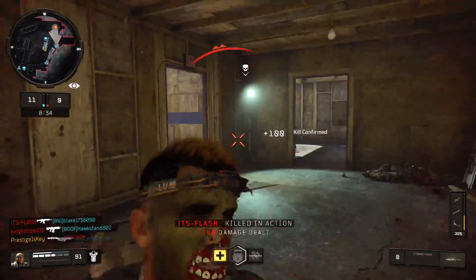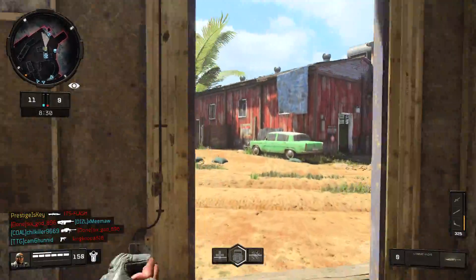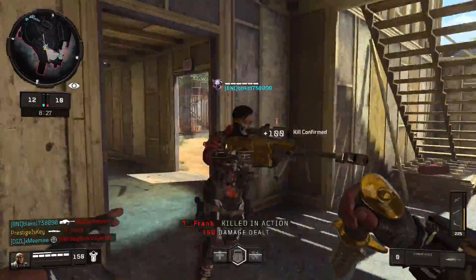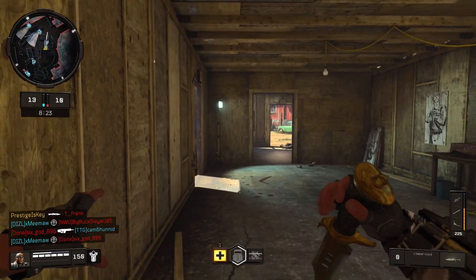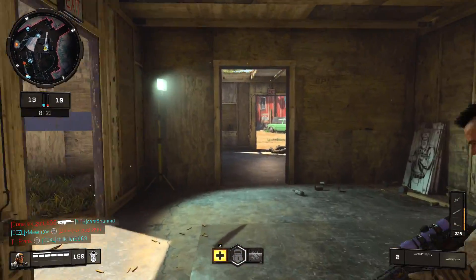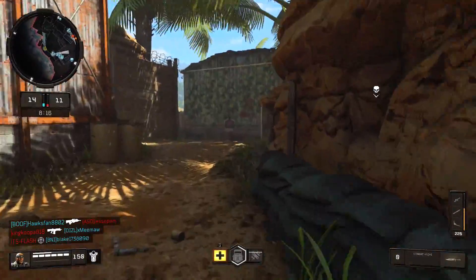Moving into a double kill is nearly impossible, especially when you're getting shot at. And for anybody that's been saying there's way too much health in Call of Duty Black Ops 4, your mind is about to be completely 180 when you're using the combat knife. You're going to see just exactly how little health you have when it comes to trying to actually knife the enemies.